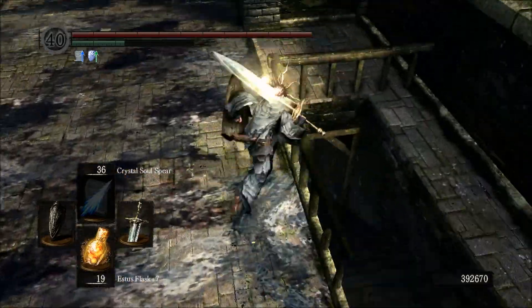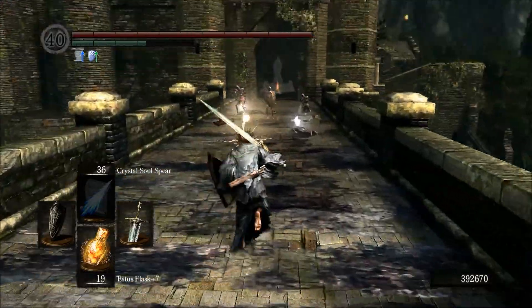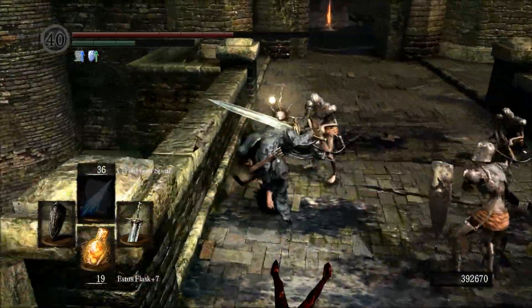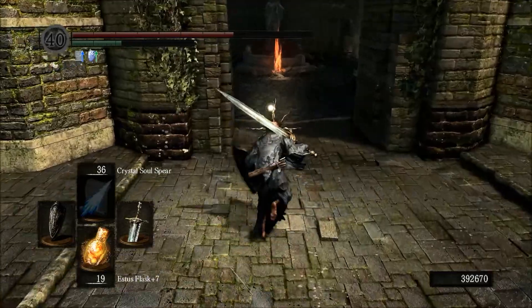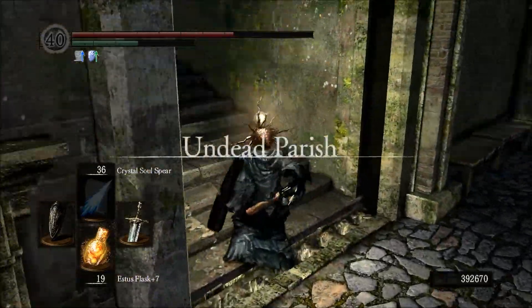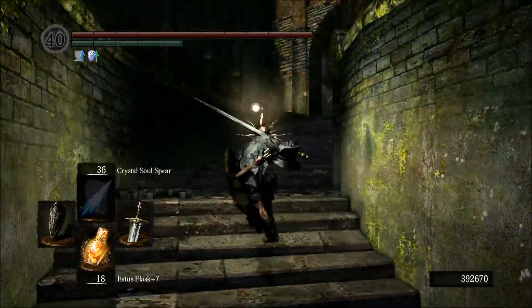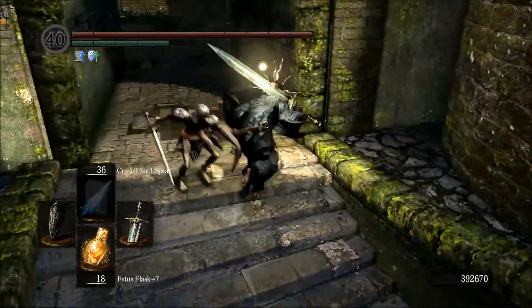This is the staircase I was talking about. You'll get attacked by the dragon, you'll be forced down that staircase, and if you follow it down you'll see a ladder which you can kick, and that will bring you back to that initial bonfire. Instead of the developers spamming the world with bonfires, which are your safe zones, they instead reuse them by creating shortcuts between them, which is very nice.